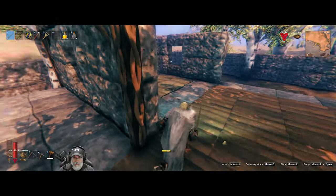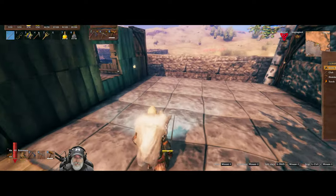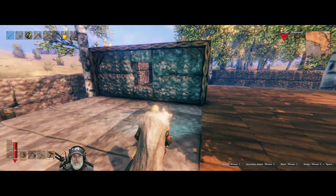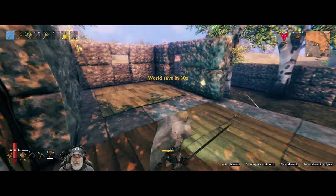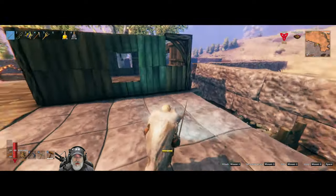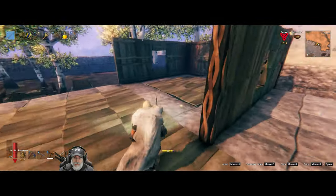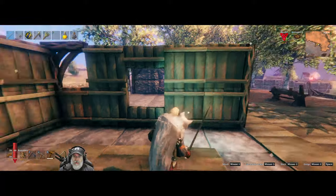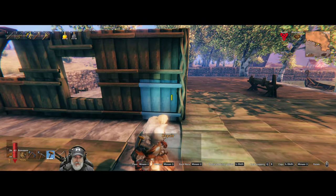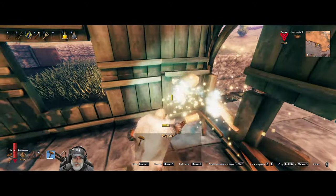We're gonna go with stone walls and dark wood trim — that's what we're gonna do. That being the case, I will probably add most of the trim off camera because I want to get the main structure going first. So let's go ahead and take all of this down and we'll replace it with stone.